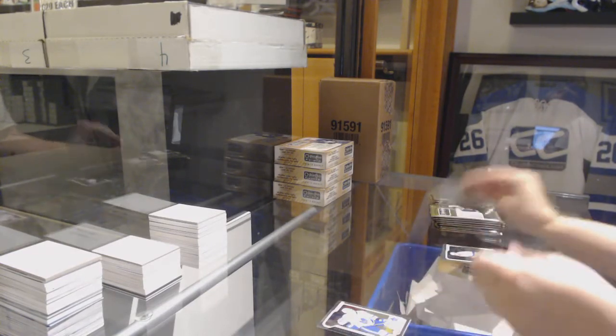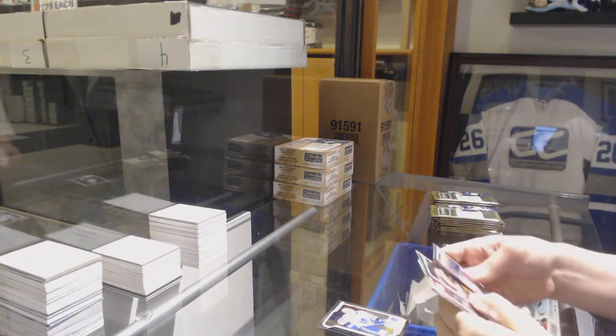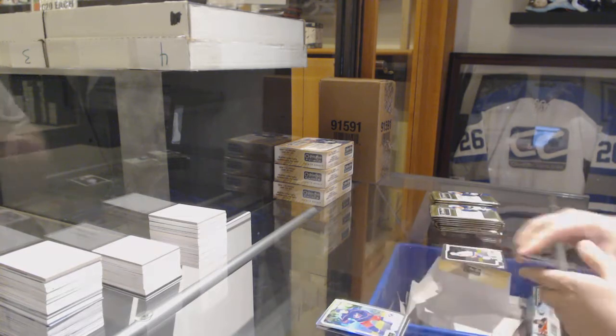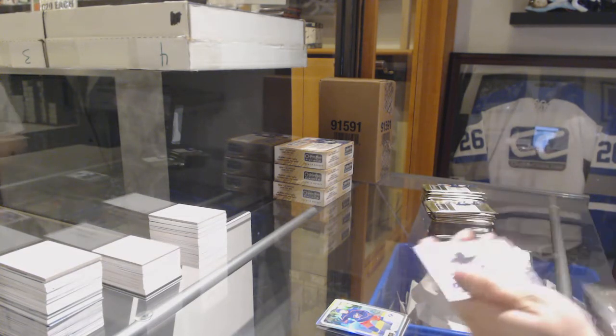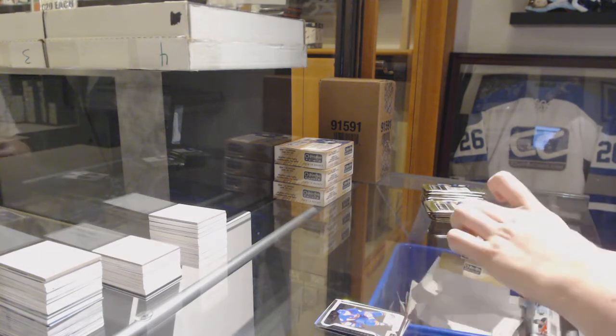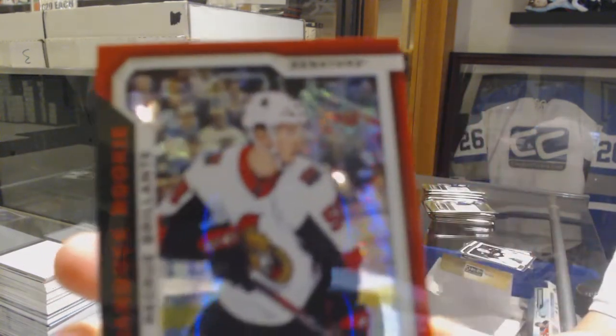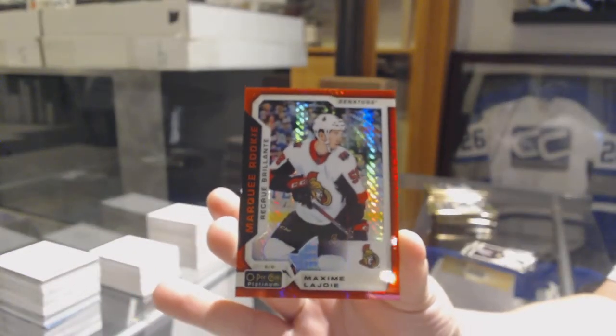Retro for the Red Wings Michael Rasmussen, Rookie of Dermott for the Toronto Maple Leafs, Rainbow of Wenberg for the Columbus Blue Jackets.